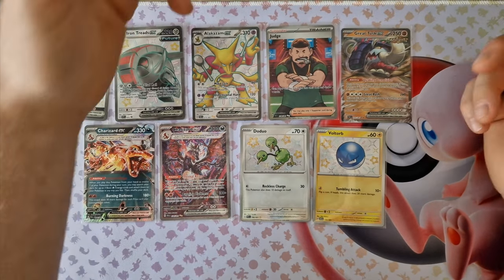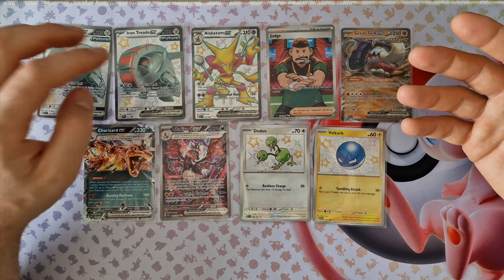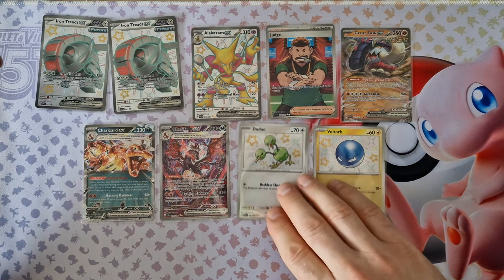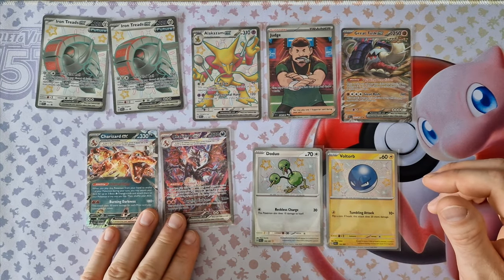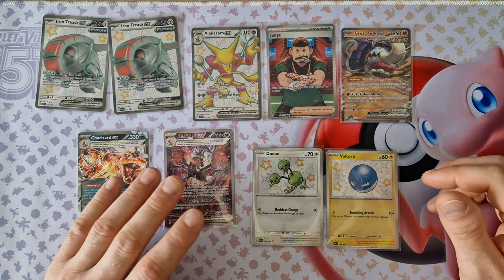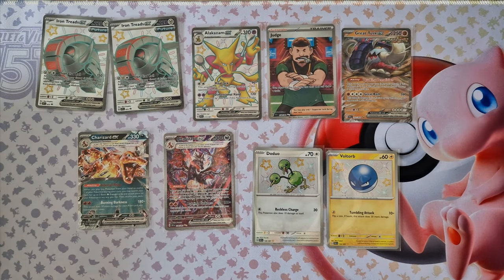From the two big tins we can see two promo cards and seven nice cards: two shiny, one shiny EX Alakazam, two Charizard — one just EX and one special illustration — and full alternate art Angry Task.